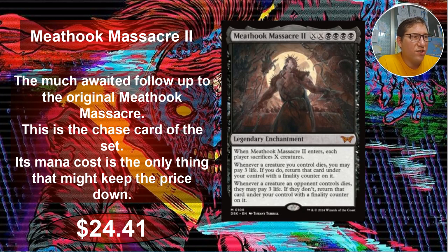When it enters, each player sacrifices X creatures. So for each two extra you pay, each player including you sacrifices one creature. Whenever a creature you control dies, you may pay three life. If you do, return that creature to the battlefield under your control with a finality counter on it — finality counter means if it dies again, it goes into exile, not the graveyard. If you're sacrificing your own stuff, maybe that's not great, but this is automatic recursion for three life. Whenever a creature an opponent controls dies, they may pay three life. If they don't, you return that creature card to the battlefield under your control with a finality counter on it.